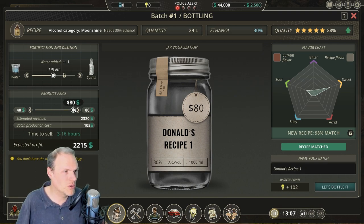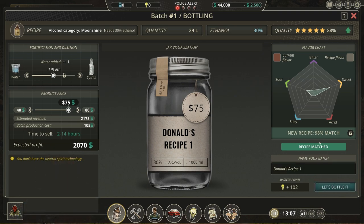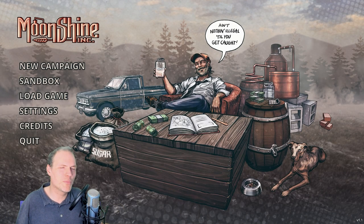Time to sell — one to eight hours. They are giving a kind of timeframe instead of just 'sells best' and so on. This is much better — a market showing the relative sales speed of what you're putting up there. And of course the faster you sell, the less attention you get from pesky police. So this masterpiece of a brew we're going to sell for 75. Let's bottle it — Donald's recipe number one. Recipe matched at 98%. Nice. Now let's try out where we would be in the mid-game, brewing brandies for instance.